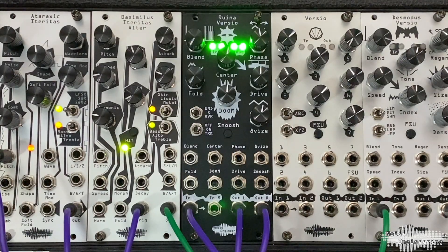Ruina Versio is a 10HP Stereo Digital Distortion, and it's part of Noise Engineering's Versio DSP platform. So if you already own any other Versio module, log in to our customer portal to try it now for free. You can flash the firmware to one of these for instant access.